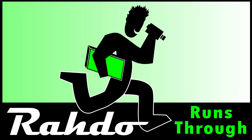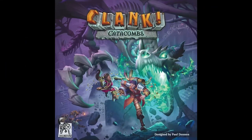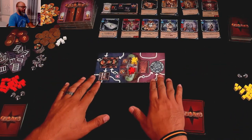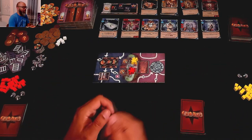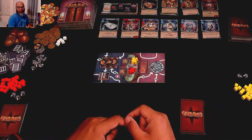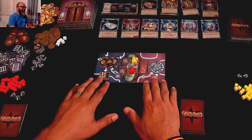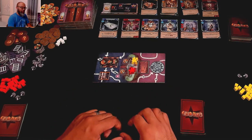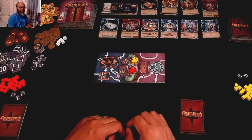Hey everybody, today on the Roto Runs Through channel we're playing Clank Catacombs. Before we get going, please turn on your subtitles to the Klingon channel for any rules questions. Here we are in the catacombs of the skeletal dragon Umbrak Vesna, and our job, if you decide to take it — and we have — is to find your fortune and escape with the loot before the dragon burns us all to a crispy crisp.